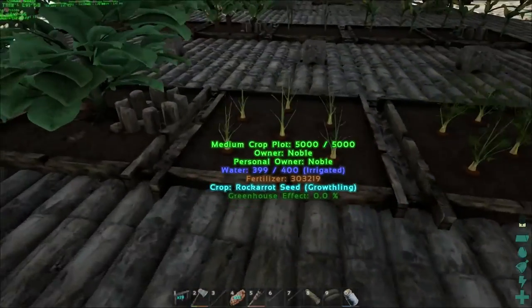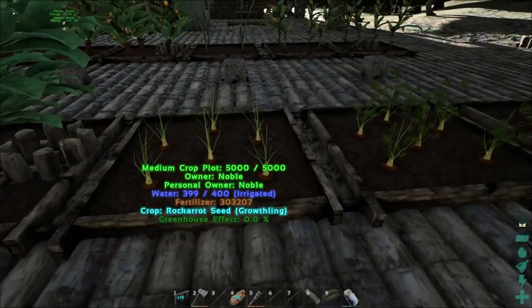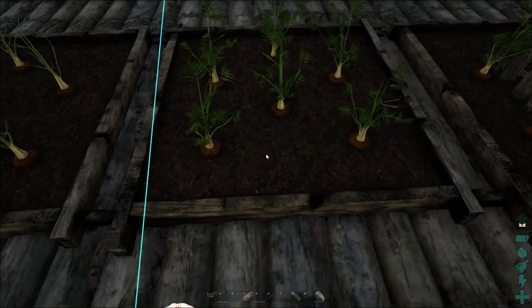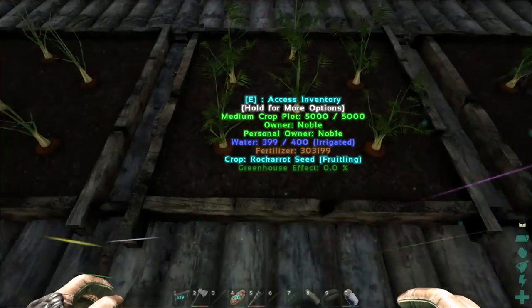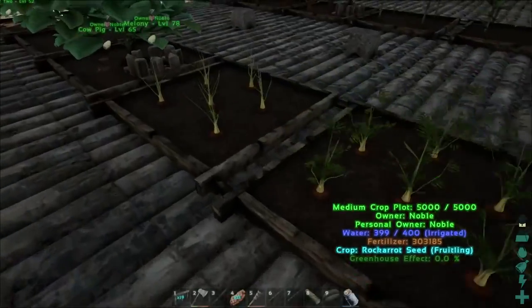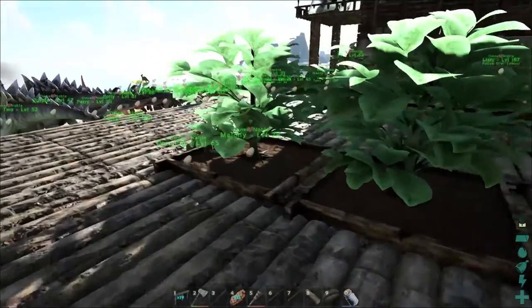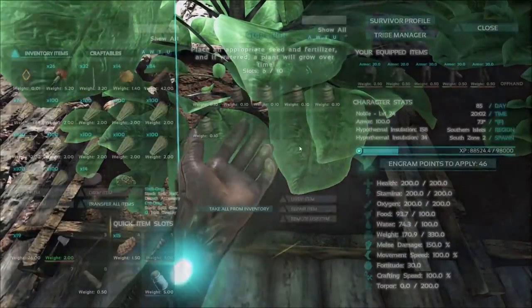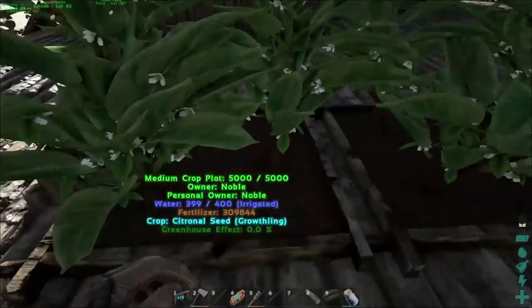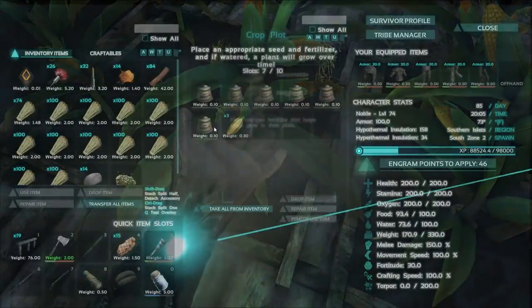I'll give you guys an update here too. Our plants are now in a much better state. These fruitlings are actually producing vegetables and seeds for us. And these growthlings are just about to go into fruitling state. So we nearly have every one of these ready to go, which would be fantastic because that means we can start making kibble.